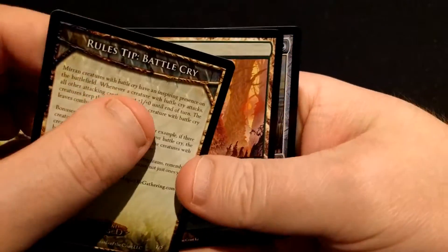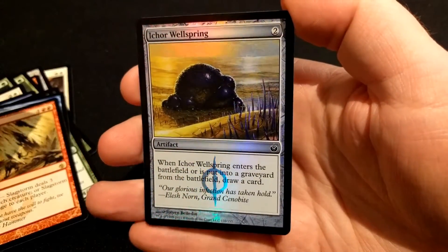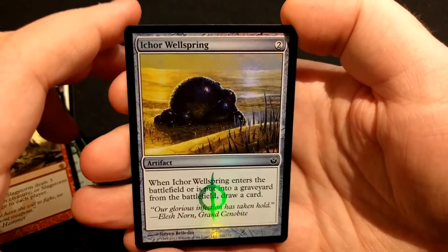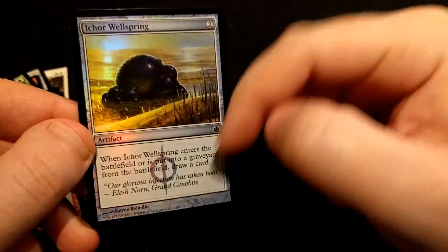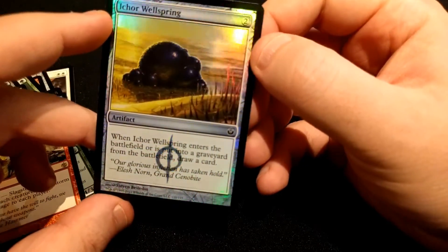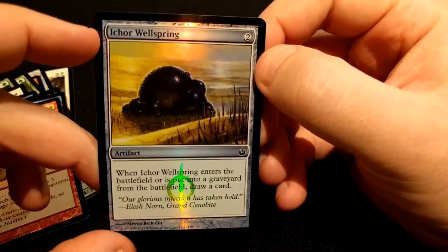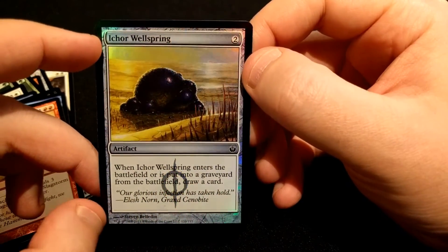And we have a Rule Card, a Forest, and a Foil Icar Wellspring. I really like it when they have the symbols down here with the foil — makes it really pop out of the text box. When it enters the battlefield or is put in the graveyard from the battlefield, draw a card.